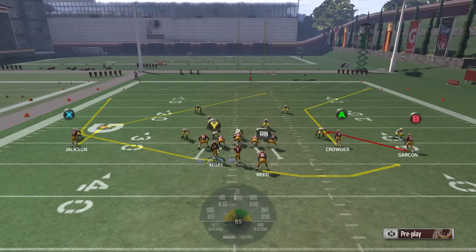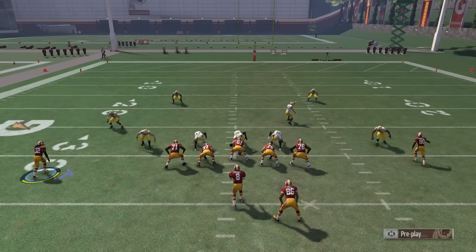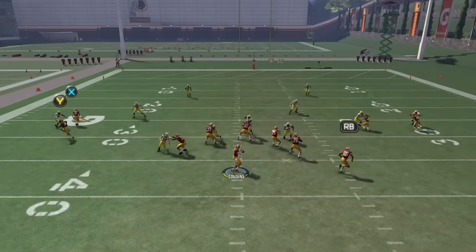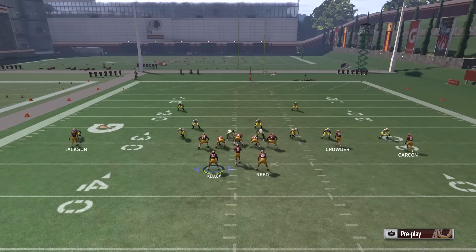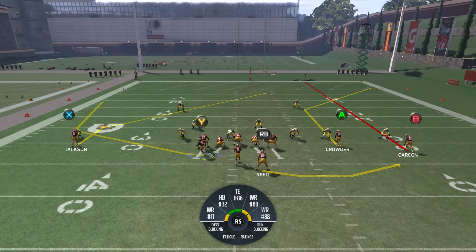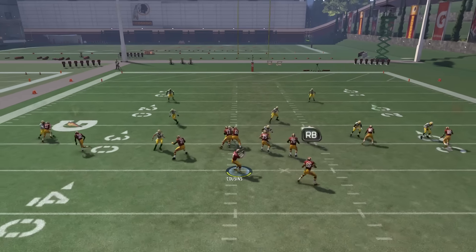It's a really easy play to run. I know it's not a home run play — you're not gonna get 20 or 30 yards every time — but it's easy to read. The combination on the left side is what makes it. It looks basic — a wheel and a slant — but both routes are special. The wheel is different than a normal wheel, and the slant is different than a normal slant. If I was running the Washington Redskins playbook in draft champions or something like that, this is a go-to play right here.